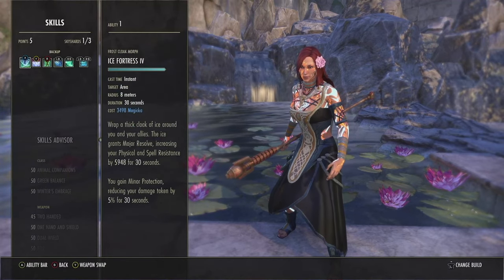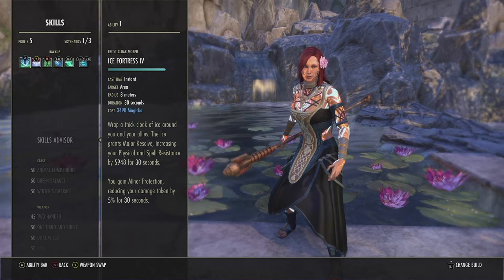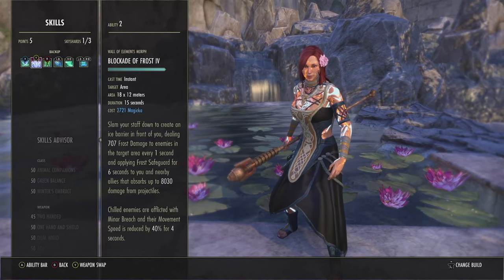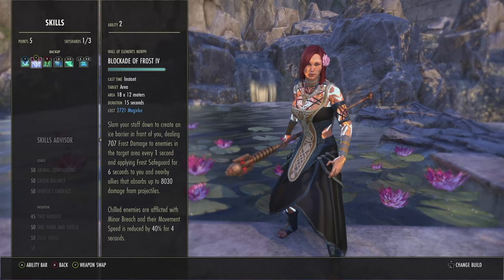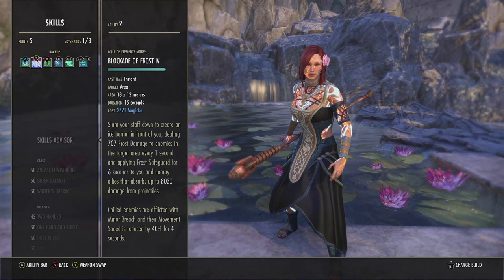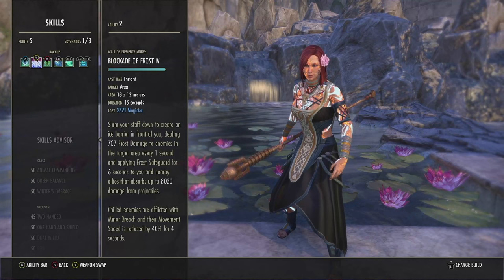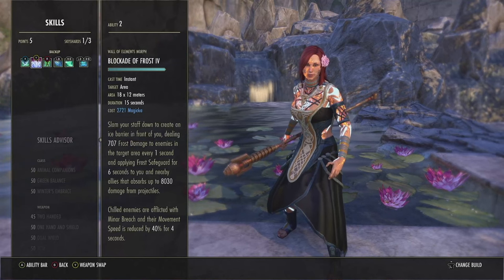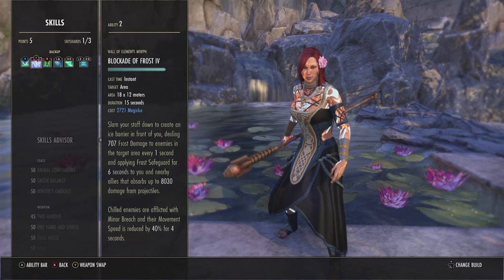For our back bar, we run Ice Fortress — basically the Warden buff. It lasts for 30 seconds and also gives you minor protection while it's up. Next skill is Blockade of Frost. This is basically how we proc our arena weapon and our enchant to get over 450 weapon and spell damage on the build. It does decent damage, and while having an ice staff equipped, when you cast this skill you get a shield against projectiles, which is really nice.